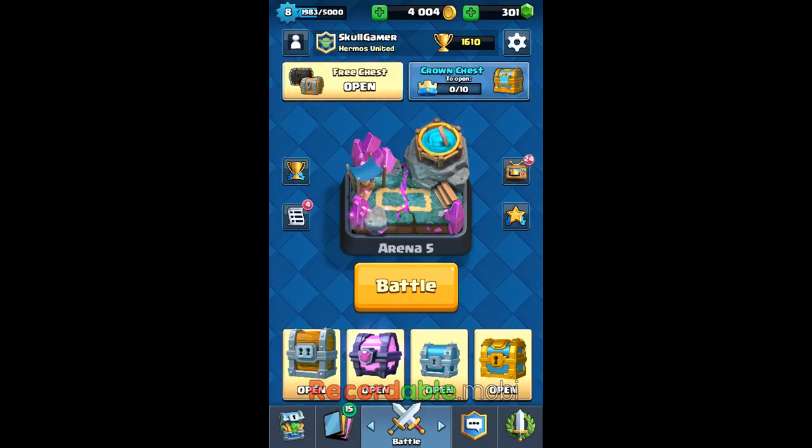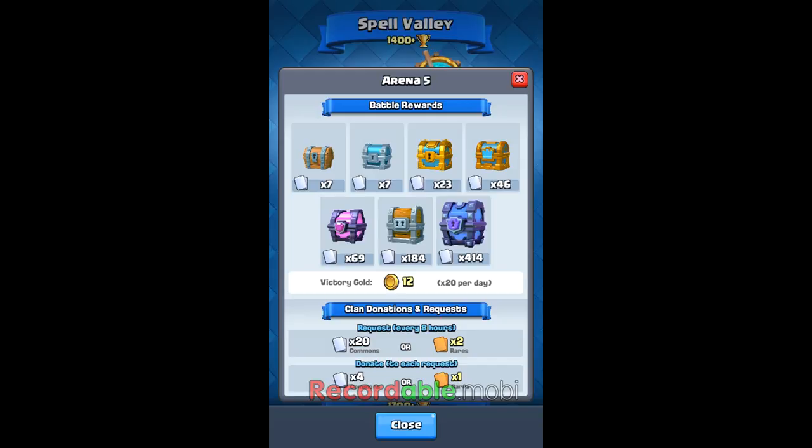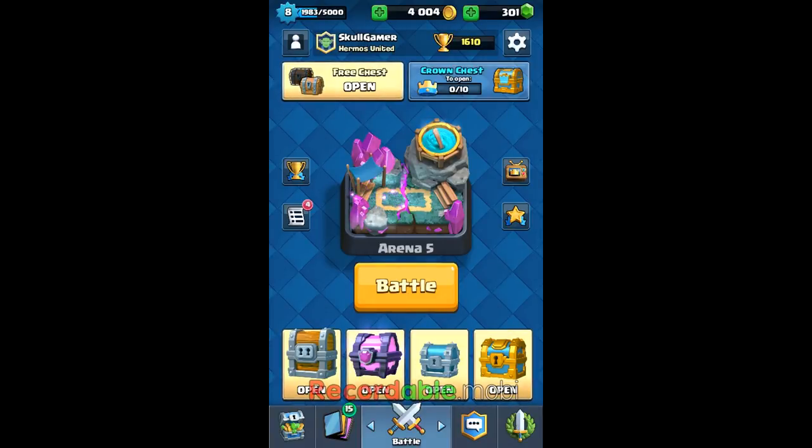As I was making progress to get my gold chests, I found a magical too. I was going to get two more golds, but then I got a silver. So it'll look cool if I open them in order: silver, gold, giant, then magical. Even though on the screen the magical shows before the giant, I'll open the giant first since it only gives three or four card types.